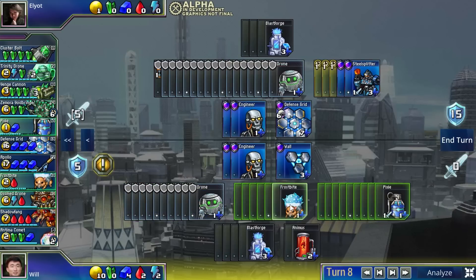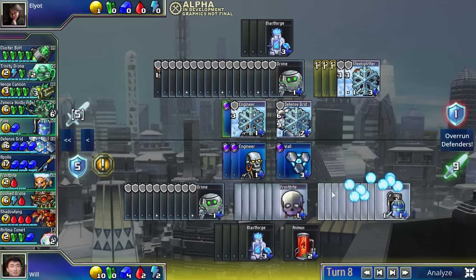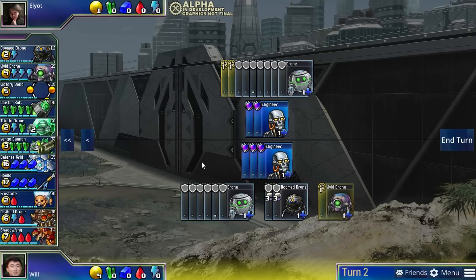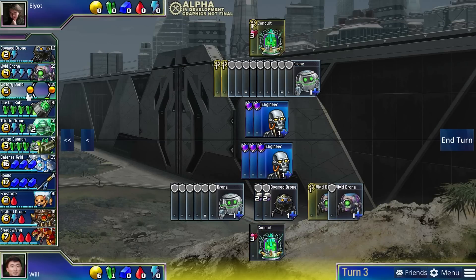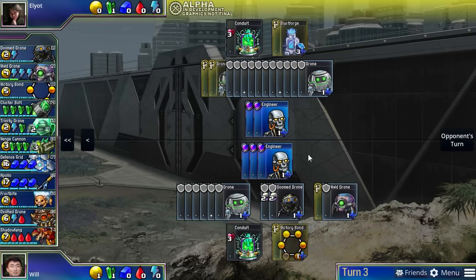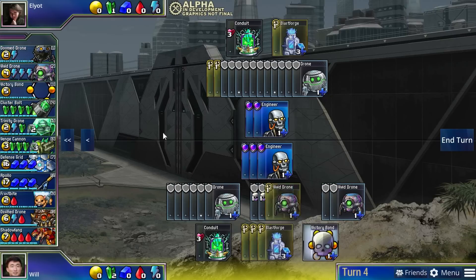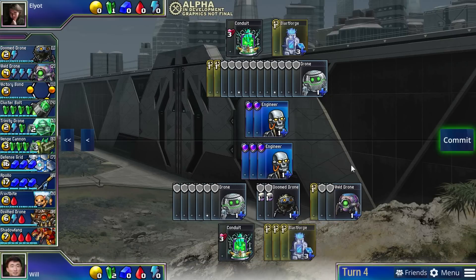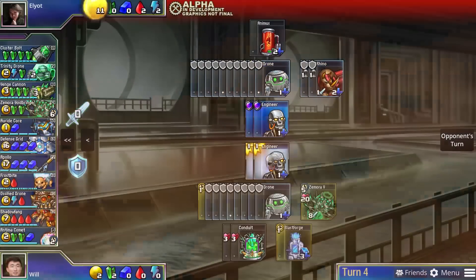Folks who play collectible card games often ask me what Prismata is like, and I always tell them: just imagine playing Magic the Gathering or Hearthstone except starting with your entire deck in your hand. You never have to worry about getting mana screwed or getting a bad draw — it's as if you have the perfect draw every single game. Of course, so does your opponent, and you should expect them to do all kinds of things to try and disrupt your plans.